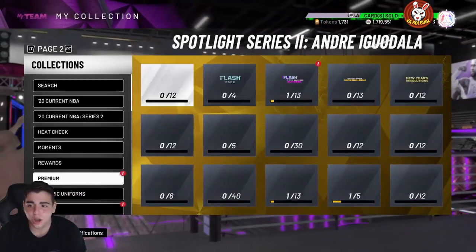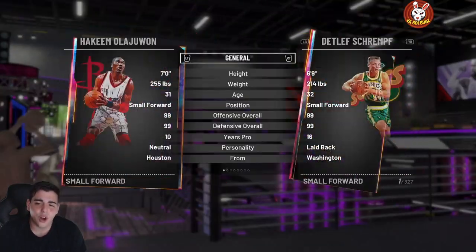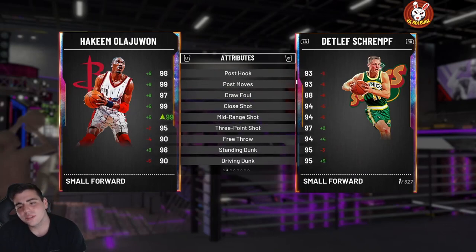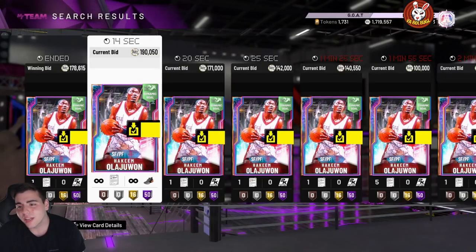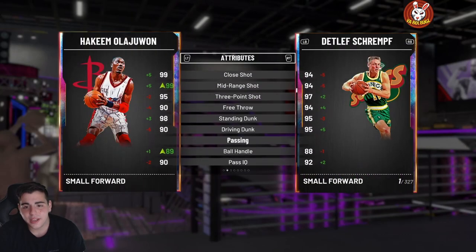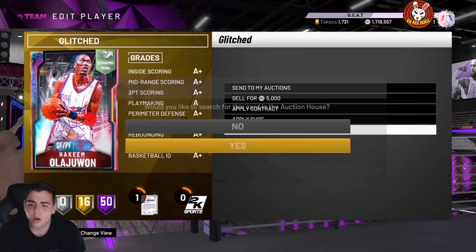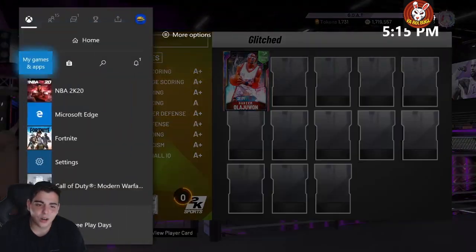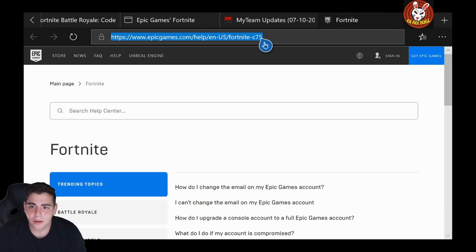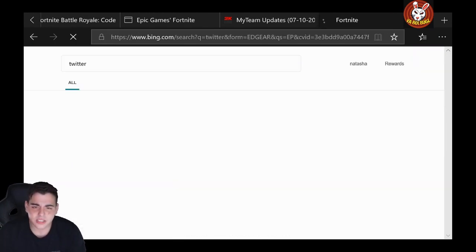We're gonna show you the locker codes — that is a huge W. We probably pulled about 600K worth of packs. We only got Sean Marion but then we pulled Hakeem, who's actually only going for 178K, so I'm still down about 300K. But I will take that any day of the week. We're probably gonna play with him on stream tomorrow.